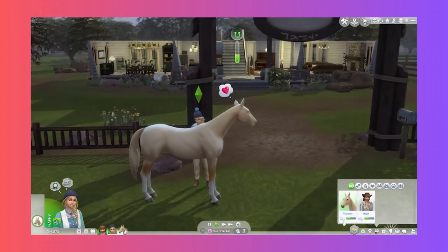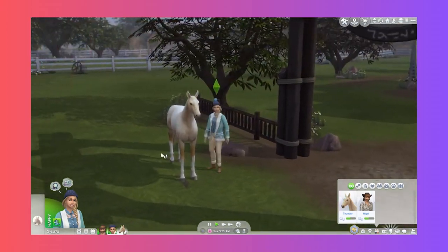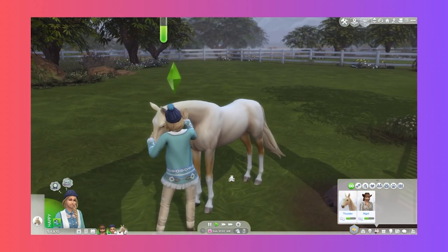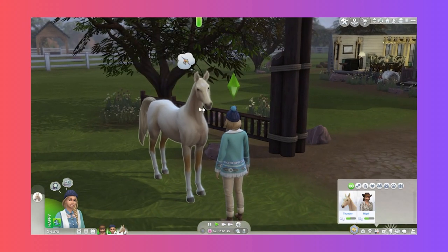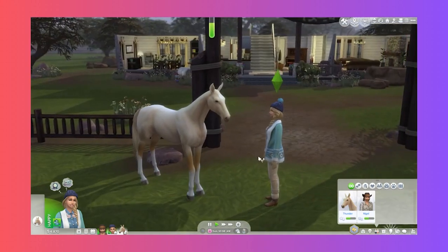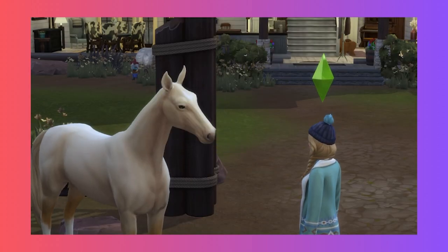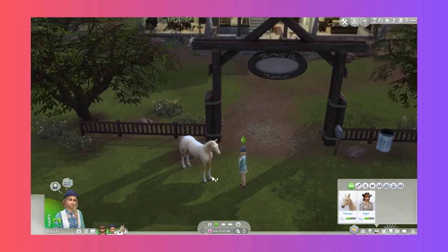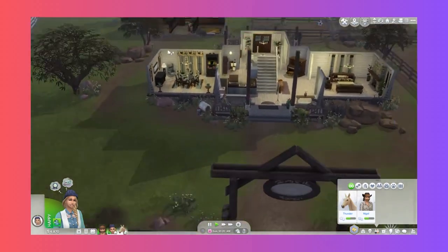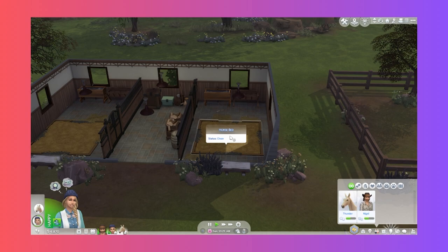They seem quite good together - they're friends already, it's so lovely. It's similar to cats and dogs - you can call them over, ask them to go lie down. Thunder's got a cleanliness status as well. Let's build a feeder here.